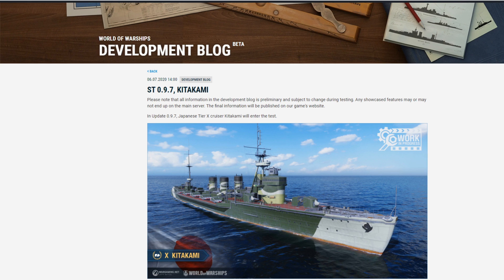Now, for those of you who don't know, this is a tier four cruiser. It's a Kuma — it's literally Kuma. There's just one big difference: it's got 40 torpedo tubes. 40. 20 on each side.